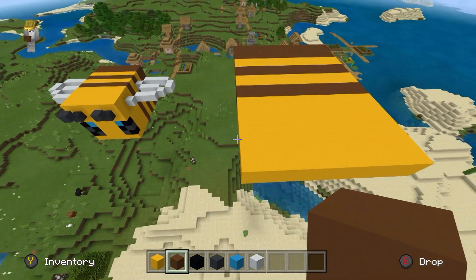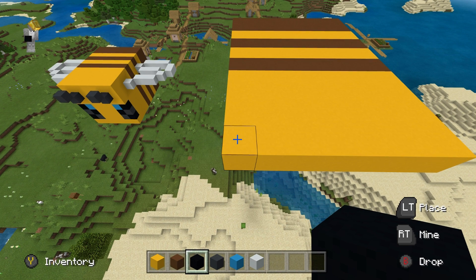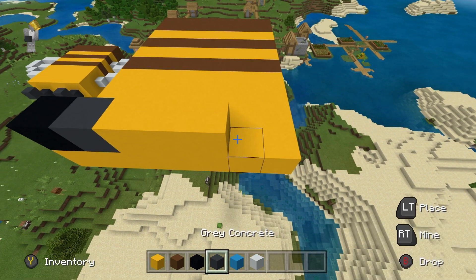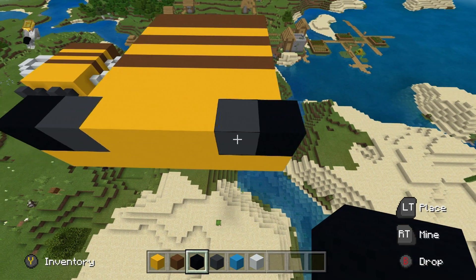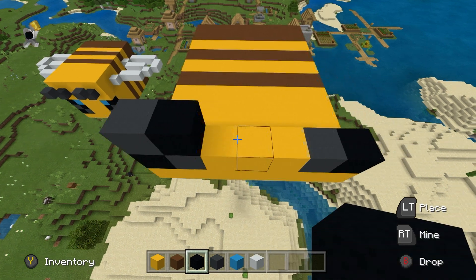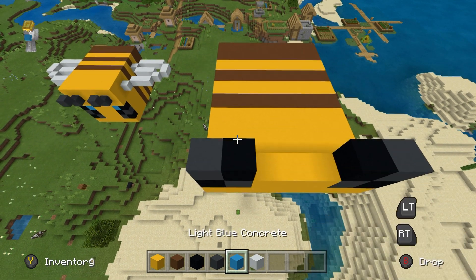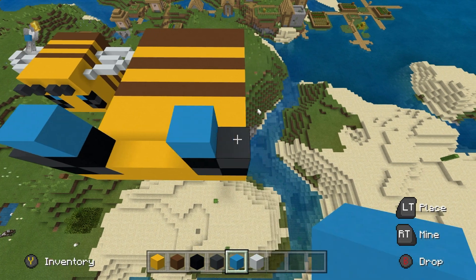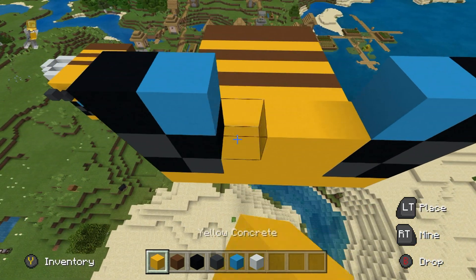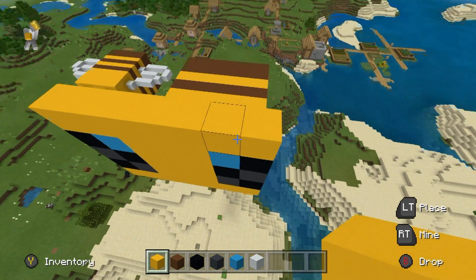The next thing we're going to do is begin on the front left-hand side of the build and place this sequence of blocks going right: a black concrete, grey concrete, three yellow, grey concrete, black concrete. On top of the black concretes place grey. On top of the grey concretes place black — do this on both sides. On top of these blocks, on top of the black concretes place light blue, and on top of the grey concretes place black. Fill the space in between the eyes using yellow concrete and then add an additional row of yellow concrete on top of the eye area.